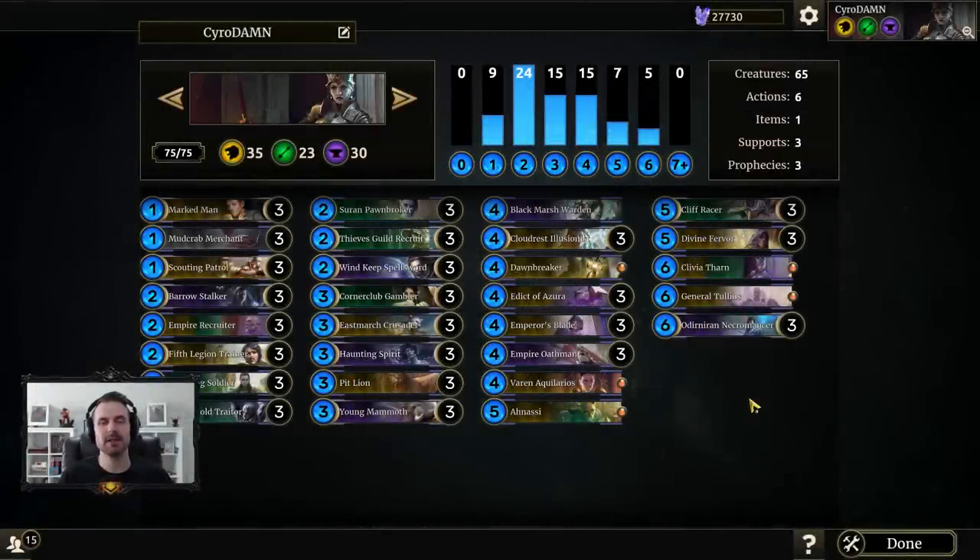For today's deck testing video I'm going to be taking for a spin an Empire Tokens build. This is a little bit different from a traditional tokens build — still very aggressive, still very early. If I was going to classify tokens, the Guild Sworn version I play is certainly more aggressive; I'd call that an aggro token build. This one, if I was going to describe the play style, is a bit more mid-rangey.